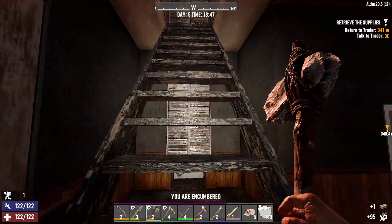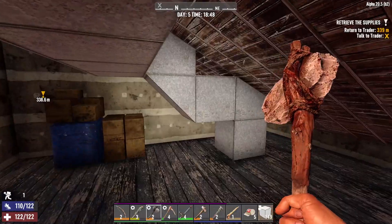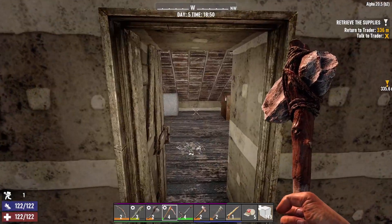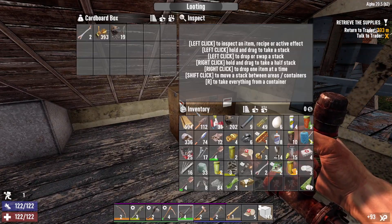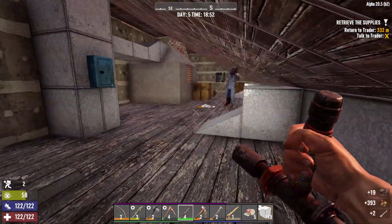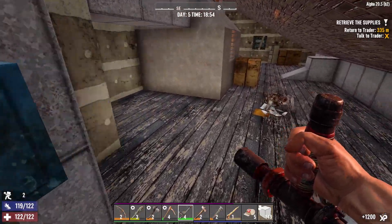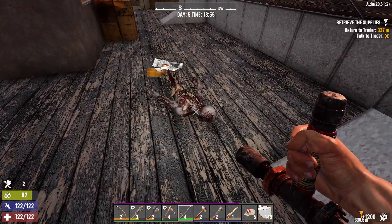We got it! We're not encumbered, not yet. Let's have a little go on this thing — I do like the truncheon. Is there a bag in here? No. Not the crawler — I hate the crawler. Come on then, you can stay out, you little faker.